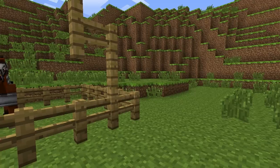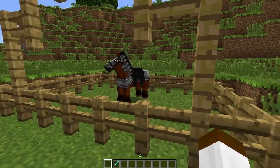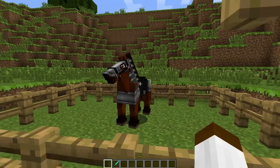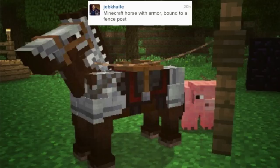As you can see, we have armour for horses. In a release picture by Jeb on his Instagram, we saw a picture of the horse with armour, and you can see it on screen right now. That's the armoured horse. You can also see it is actually bigger than pigs — some people worried it looked the same size as a pig — but it's actually quite bigger, about the size of a cow, maybe, if not a little bit smaller.